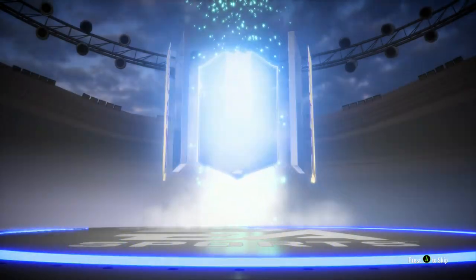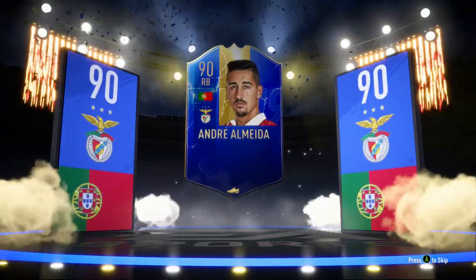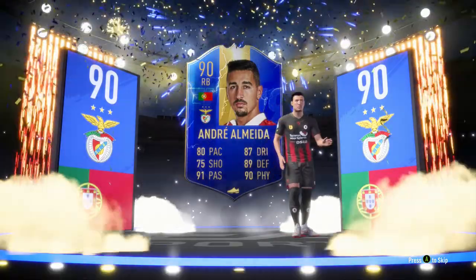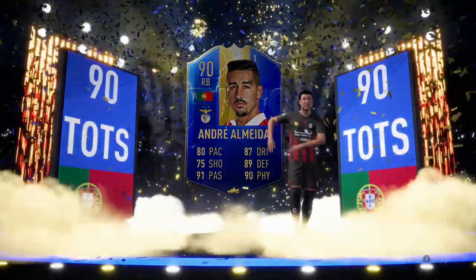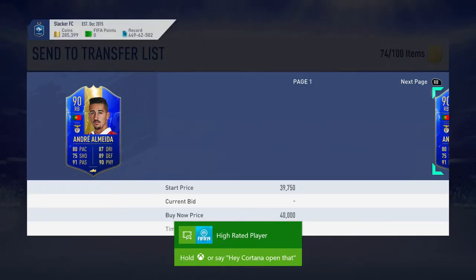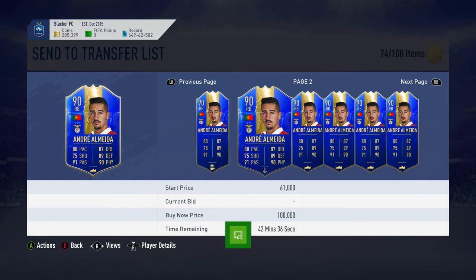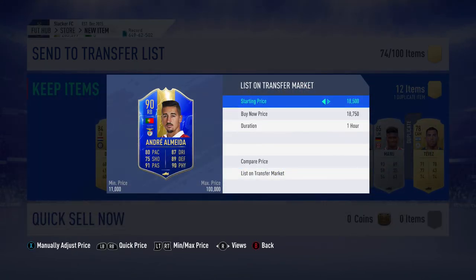Another rare Electrum Players pack — here we go. Another walkout! It's a Team of the Season. Come on, be an ultimate Team of the Season. Portugal right back — oh no. But that's a great card, 90-rated. Almost in the hole at club, just missing that shooting. Low pace for a right back but he'd be a great sub. These rare Electrum Players packs are huge. He's probably about 34k — Andre Almeida, we'll sell him for 35k. We're making huge coins off of marquee matchups here.